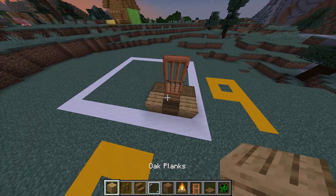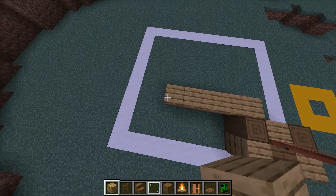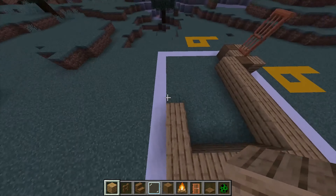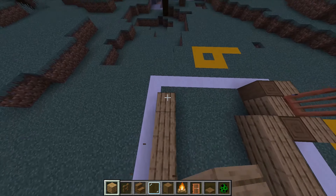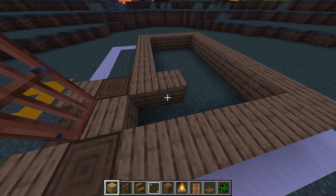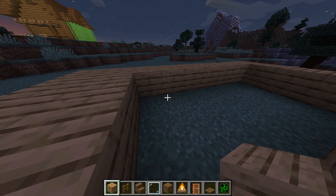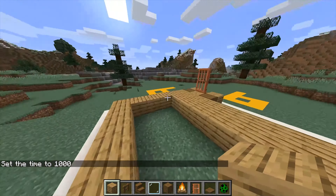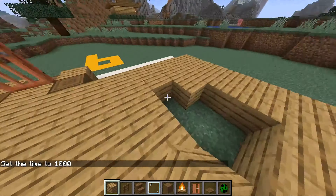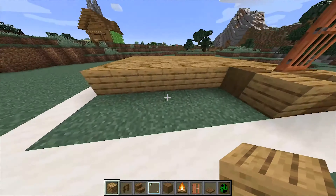Now build one more block right here and then go all the way down to this part and do a full square or rectangle all the way around. Now you can add anything for the floor — I'm just going to finish it with oak planks. Let me change the time real quick. Just finish it up like this and boom.